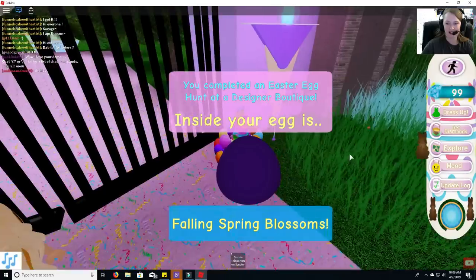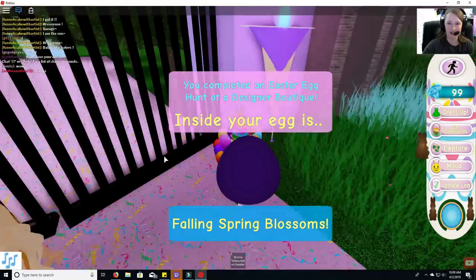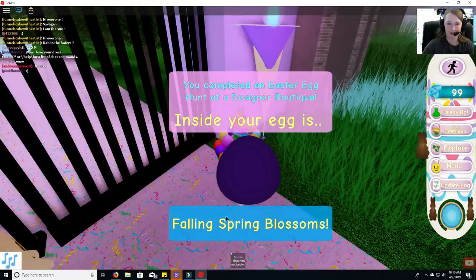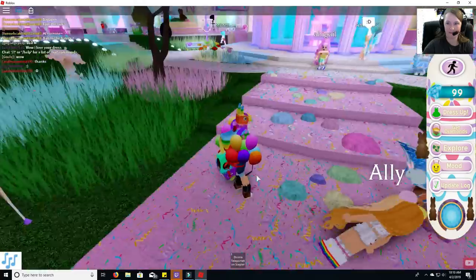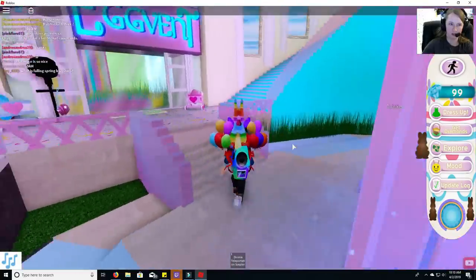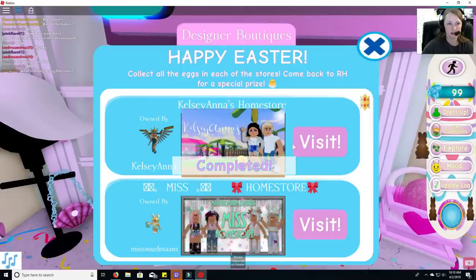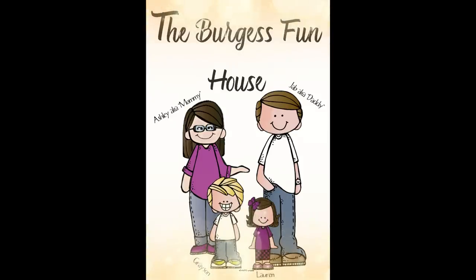I used my tulip teleporter. It says you completed an Easter egg hunt at Designer Boutique — inside your egg is Falling Spring Blossoms. I don't know what that is, but okay. Now we're going to go to the next one. Hopefully it won't take as long on the next one. Check out our other videos on these egg hunts — I already posted Miss Holmes' store. We're going to be working on the next few stores, so check our channel. See you next time, thanks! Please subscribe so we can keep making these videos. Thanks for watching — please subscribe!